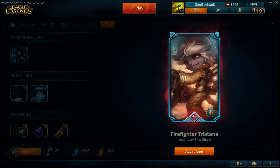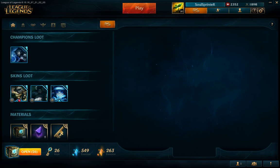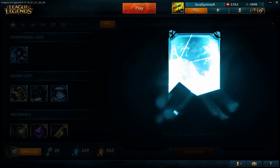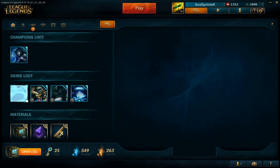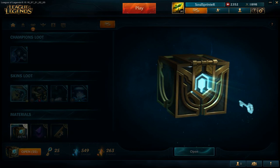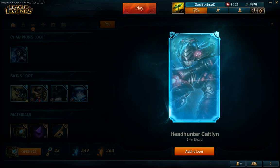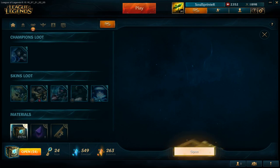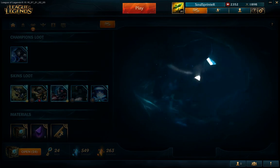First thing is a Firefighter Tristana - that's cool but I already have her. It's a good start though because that skin is really cool. And we're getting now Blastzone Heimerdinger. I want like gemstones - can we get it? Headhunter Caitlyn. I do own that skin and it's really cool as well. This is going better than before. I'm getting skins at least.